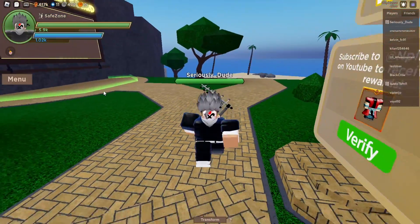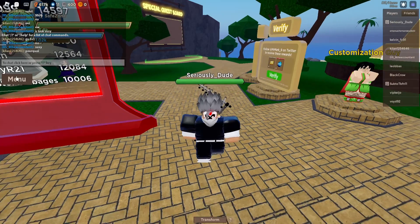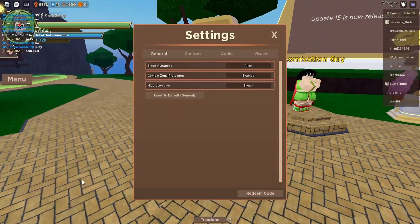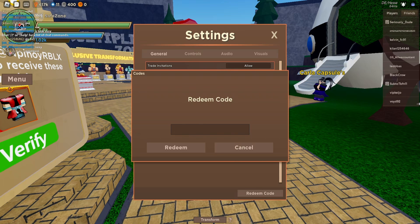To redeem them, you just need to go over to the left side of your screen where it says Menu, go ahead and click on the Menu and bring up this huge sidebar. Down at the bottom you'll see Settings — click on Settings. Down at the bottom of the Settings menu you'll see Redeem Code — go ahead and click on Redeem Code to bring up this box.